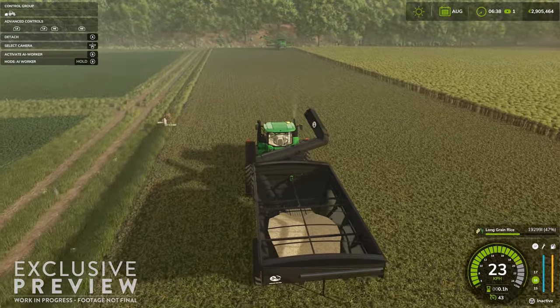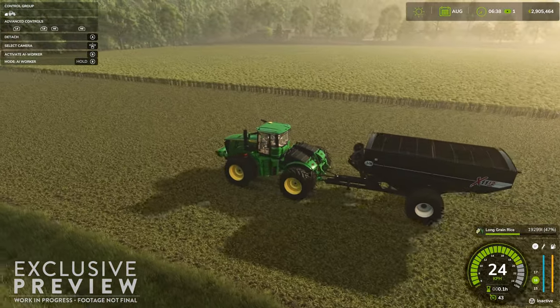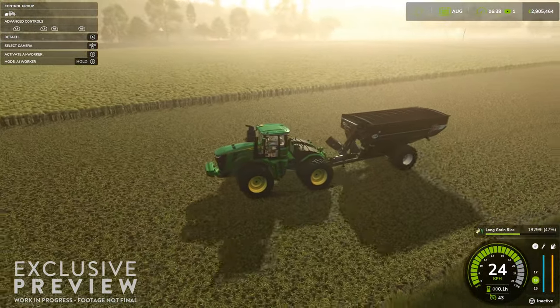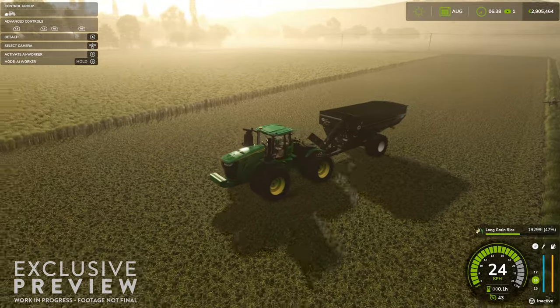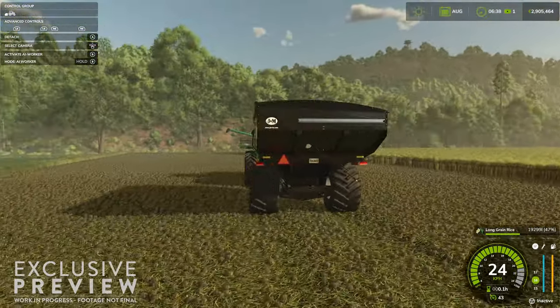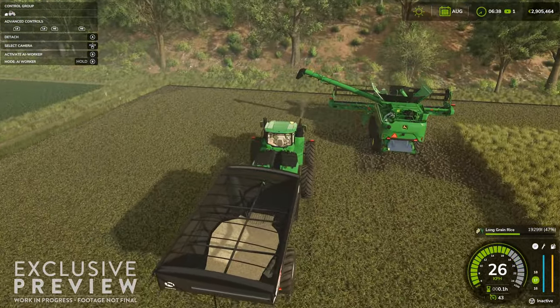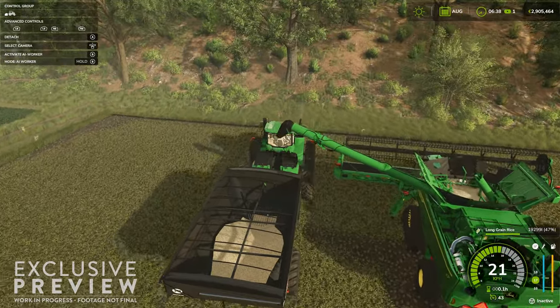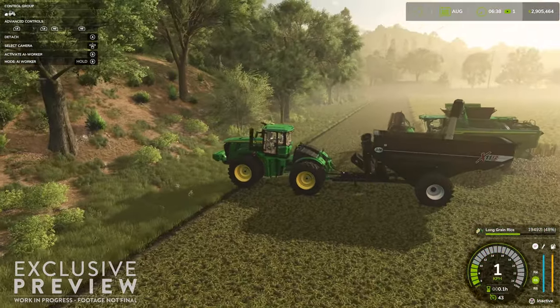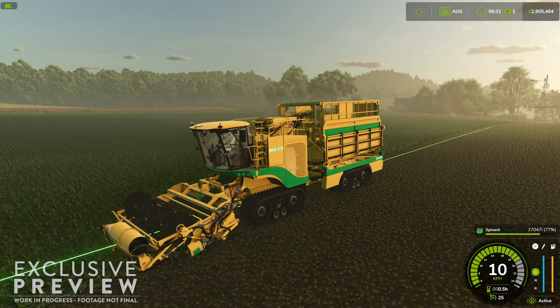Here we have a tractor with duals as well as the J&M auger wagon with wide tires. What we're able to see is what appears to be less ground deformation as a result of this tire selection, as opposed to what we saw with the singles on the rear of the harvester — giving further credence to the idea that tire selection is going to play a factor with respect to ground deformation.